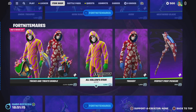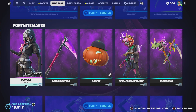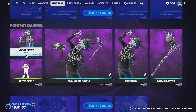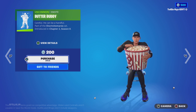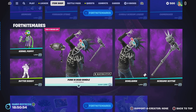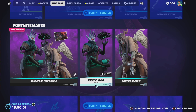We've got Hush and Gold Trooper. We've got the Tricks and Treats bundle which is actually really nice skins — I really want them. Then we've got Grim Warrior and Curdle, Scream Leader. We've got Kendall, Poppy and the Butter Buddy emote — it's a nice emote.